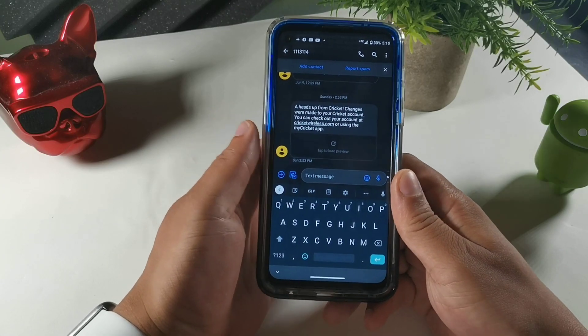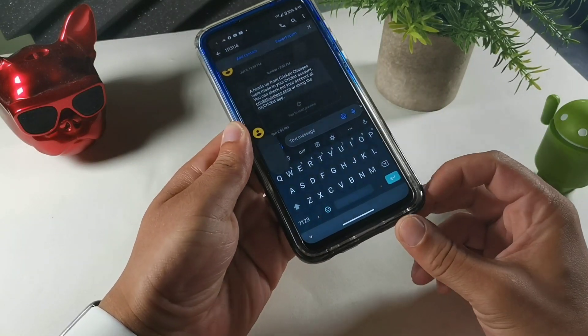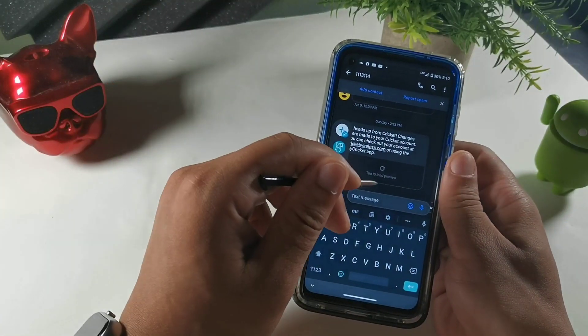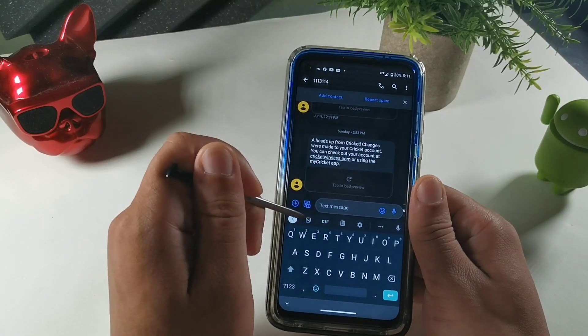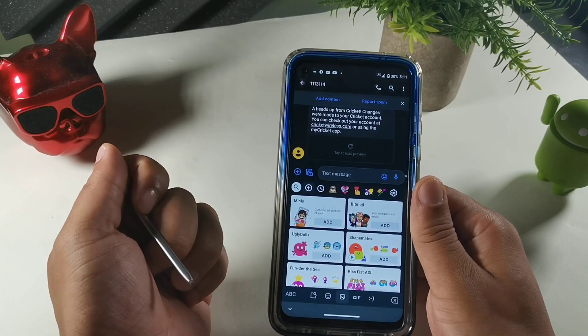Open up the keyboard, and then after you open up the keyboard you can pull out your pen and get ready to make your emoji for the Moto. Click this icon right here that looks like a picture with a happy face on it, and then this is where you're gonna get your different things that you can mess around with.